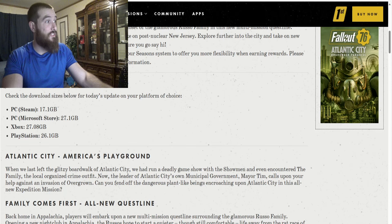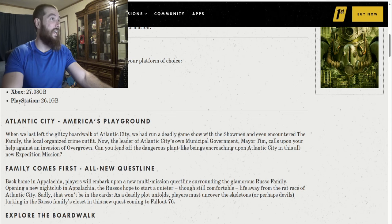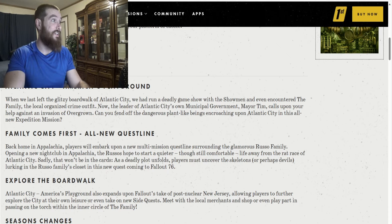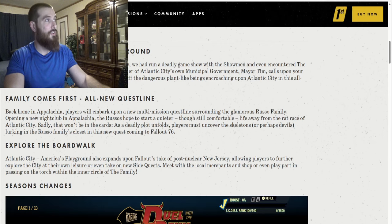Here are the update download sizes. PC Steam is 17.1 gigabytes. PC Microsoft Store is 27.1 gigabytes. Xbox is 27.08 gigabytes. And PlayStation is 26.1 gigabytes. So yeah, pretty large update there. And they changed up the seasons, which we'll be seeing more of further in this video.